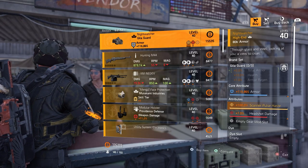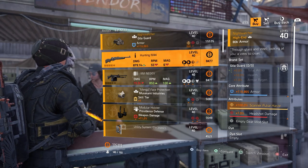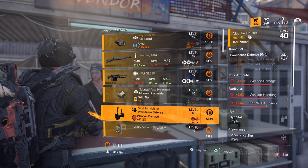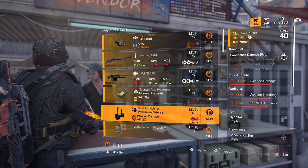Moving to the campus vendor, we have this named Nightwatcher Gilligard mask that comes with 100% scanner pulse haste, and then we have the best item so far for this vendor reset in this Providence Defense holster. It needs a lot of work on the optimization station for sure, but this can become a godly piece for many DPS builds.